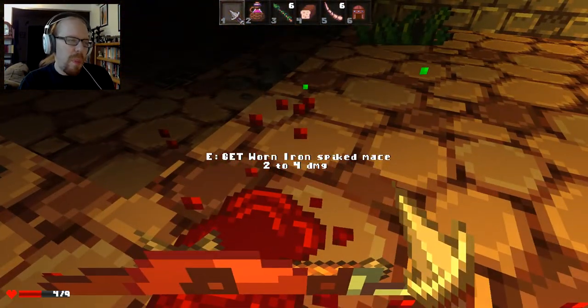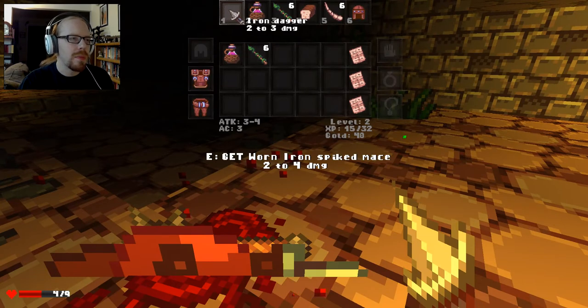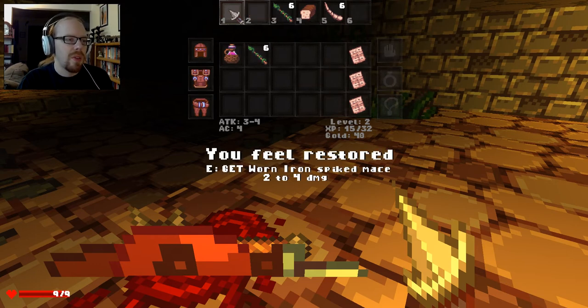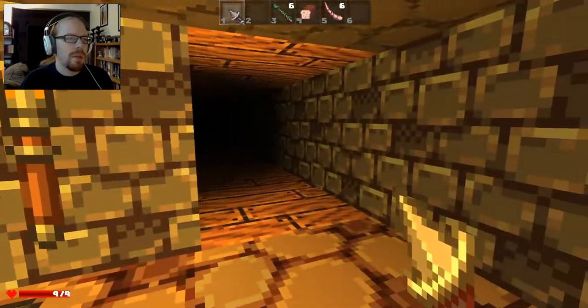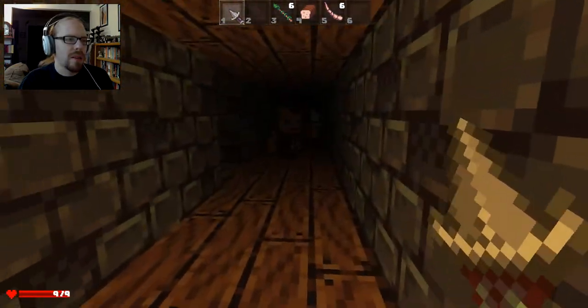Well, that didn't go badly but it didn't go great either. Where's my current weapon? Two to three versus two to four. I'll take the two to three because I like having faster attacks. And then I'm going to use this. Okay, so purple potions are good — you like those.